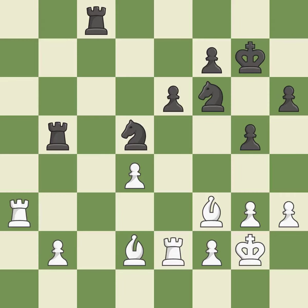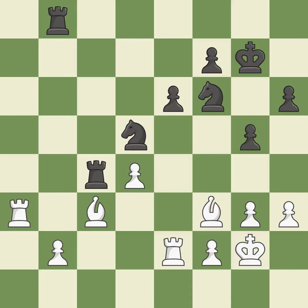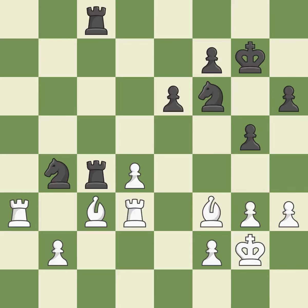Now that the rook is on an open file, it is easier to control squares all over the board. A pawn that was being attacked and had no defenses is now protected. That is a logical response. The rooks are placed in a single file and are able to cooperate to pose a danger. This defends a vulnerable bishop who is being attacked. There were worse maneuvers, but there were also much better ones — it is incorrect.